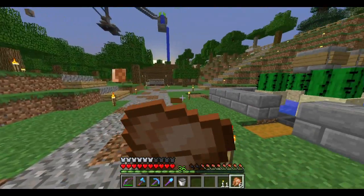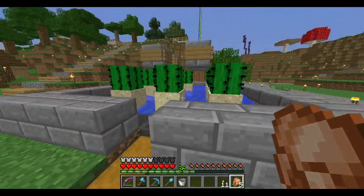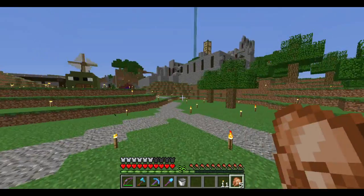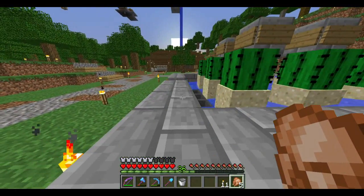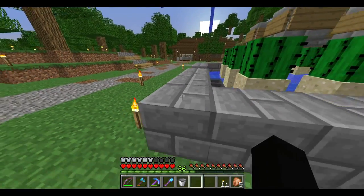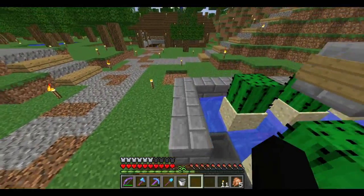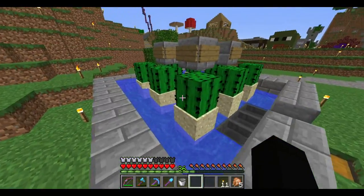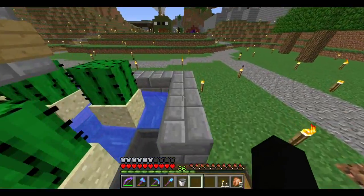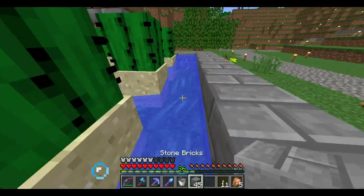I built a little cactus farm right in front of our place — it's probably temporary. I realized I have no easy way to get cactus other than running around farms chopping it. Since we're working in the area, a temporary farm will get us a ton of cactus, probably more than we'll ever need. I don't think I need to build it too high, but we might want to just in case.